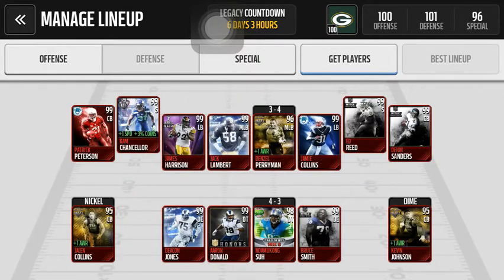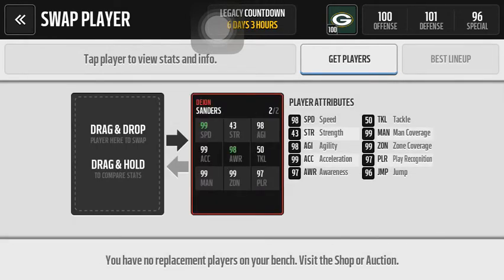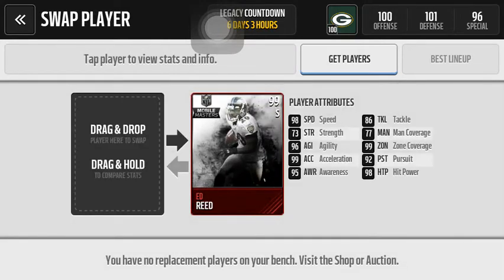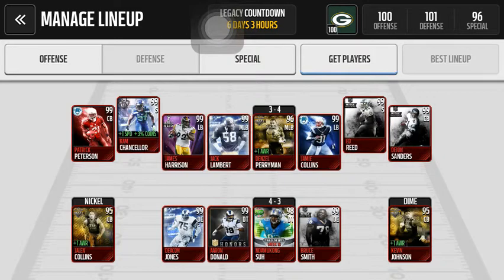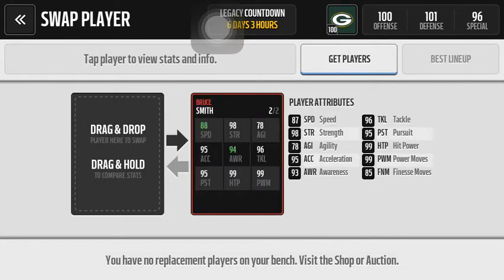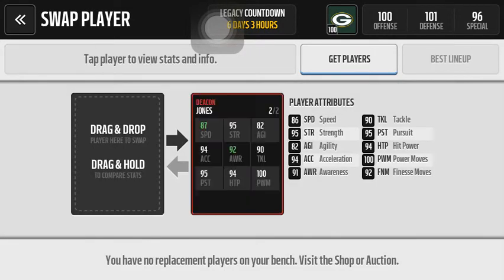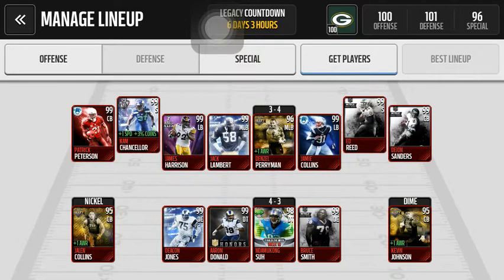Moving on to my defense. Nothing really special except for this Deion Sanders — I did buy him for like 520k — 99 man, 99 zone. There's Ed Reed, I actually pulled him from my legendary pack. I was gonna sell him but ended up keeping him. I got Bruce Smith — 99 power moves, 85 finesse. There's Deacon Jones — 100 power moves, 92 finesse. That is the Christmas legend, or frozen legend, whatever you call him. And I got Aaron Donald and the team of the week.